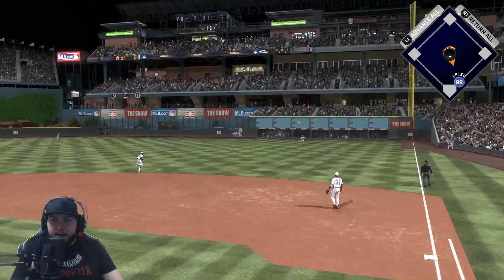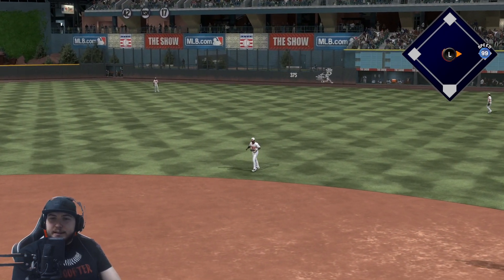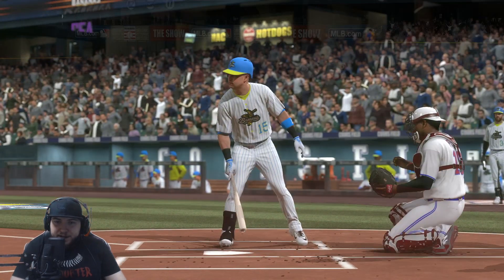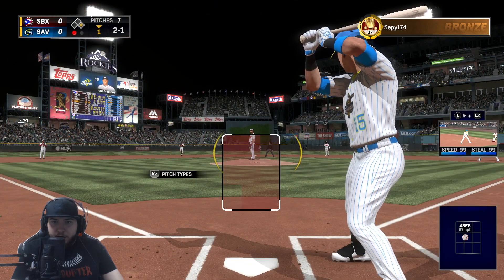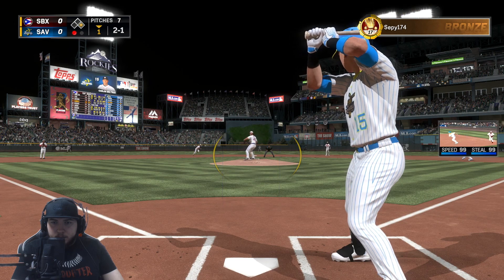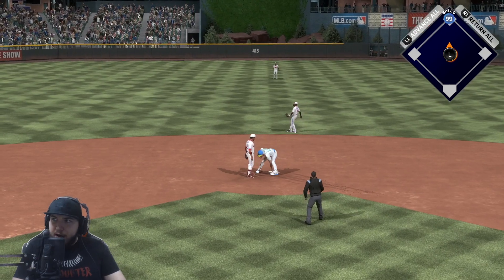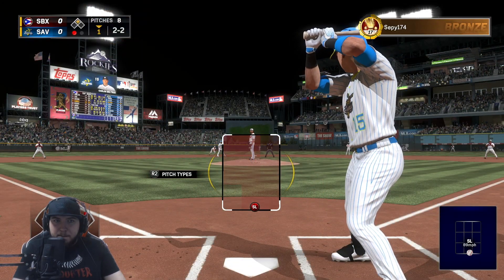Pepe gets a base hit with 99 speed — you already know what's happening, we're gonna be stealing right here. There we go, that's an easy stolen base. Two and two count now, but we advanced Pepe.